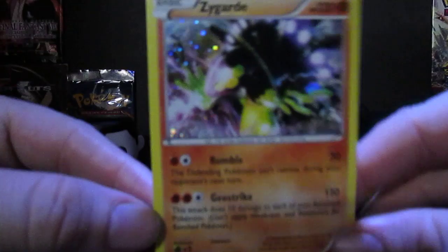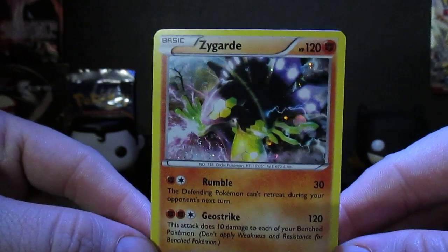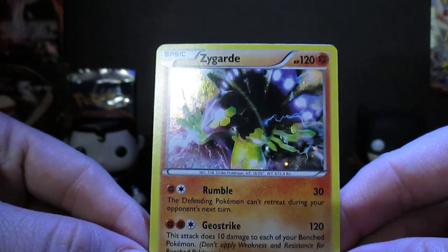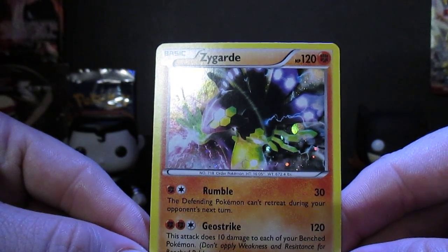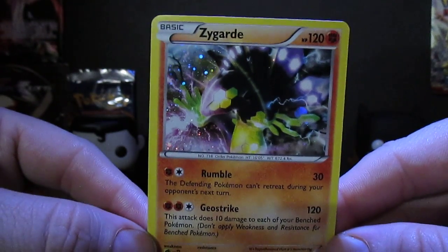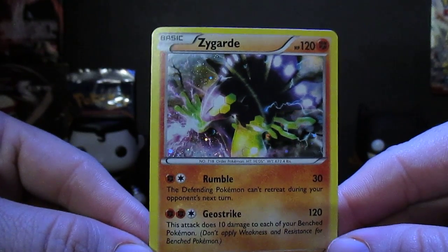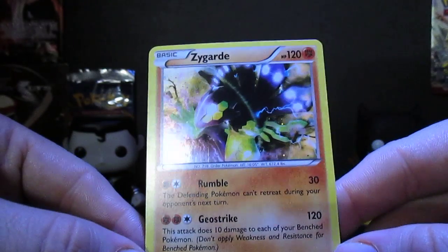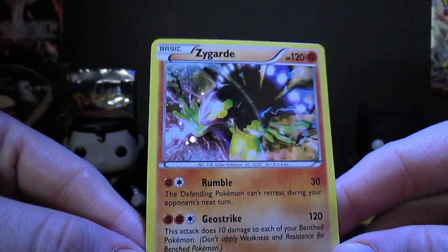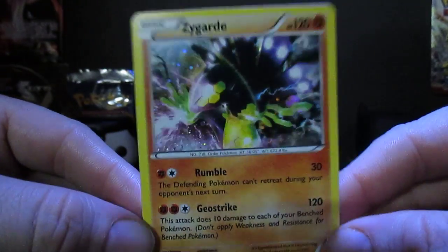We'll take a first look at the holo promo of Zygarde. To be honest, since I've gotten back into the Pokemon world, I don't have a full idea what I'm looking at right here. It just looks like a blob of color — there's no head, nothing.